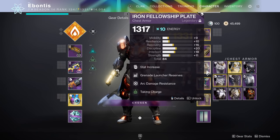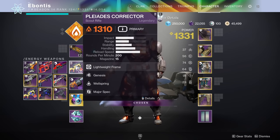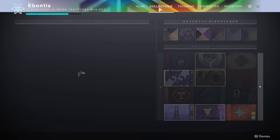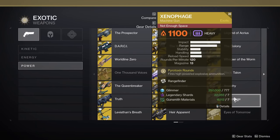I am running Protective Light. Pretty straightforward — basic Hand Cannon with Major Spec, basic Scout Rifle with Major Spec, Grenade Launcher with Major Spec. For exotics, specifically weapons, you've got Xenophage — it's going to be an excellent, excellent choice.